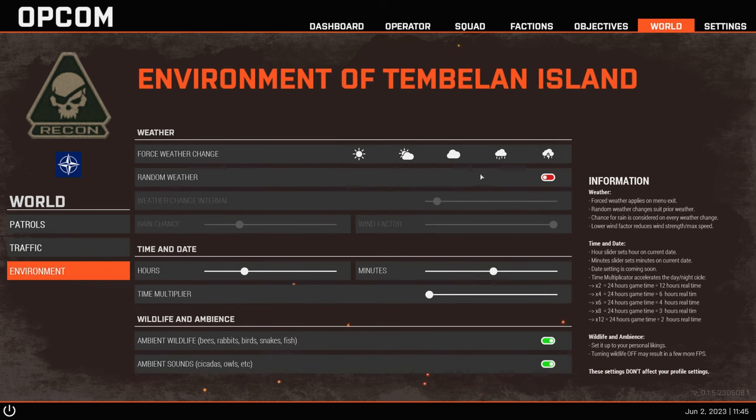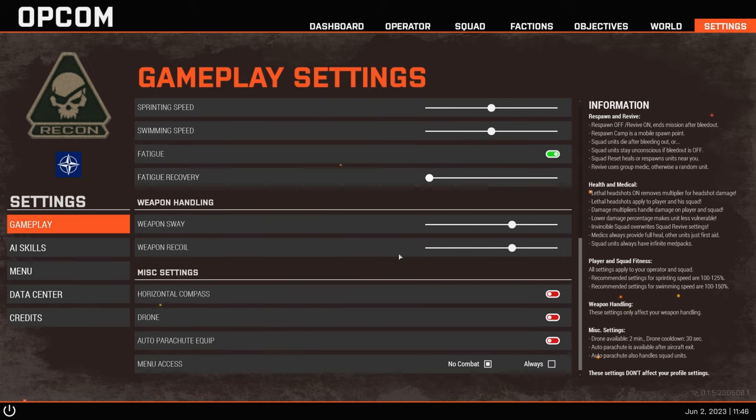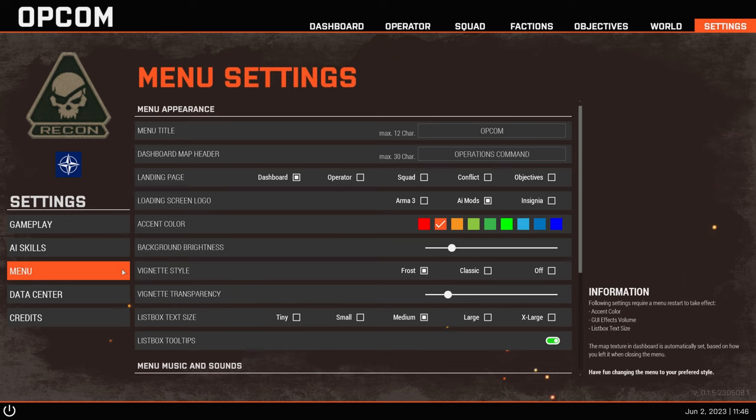In Environments you can choose the weather, randomize it, and choose the time of day - for example, set it to night at around 1:10 AM. You can also set ambient wildlife. There's even an option to have a drone appear every 90 seconds if you want. AI skills can be configured here too. The options seem limited but feel like endless possibilities.